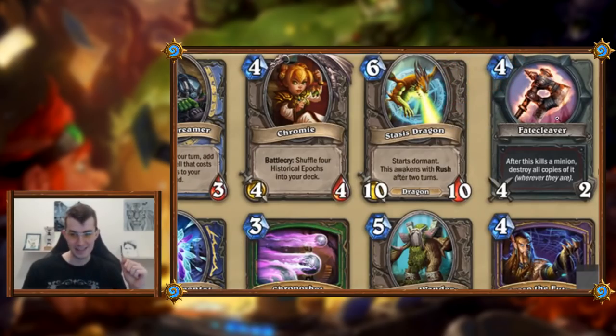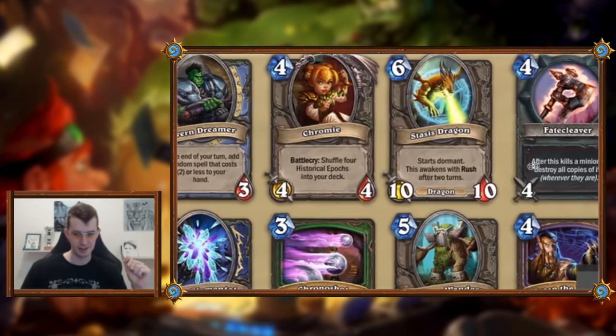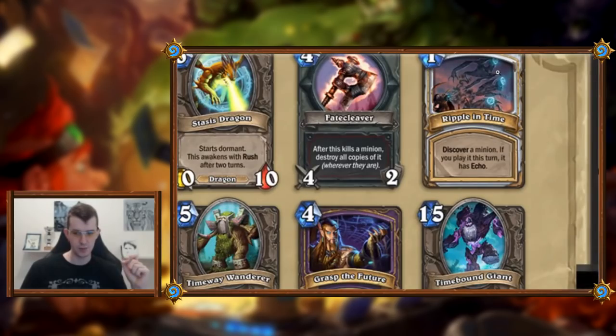Fate Cleaver: four mana four-two weapon. After this kills a minion, destroy all copies of it — on the board, in your hand, in your deck, for both players I assume. At first glance this feels a bit meh, like a weapon with a situational effect. Unless chat can enlighten me, it feels a little eh.